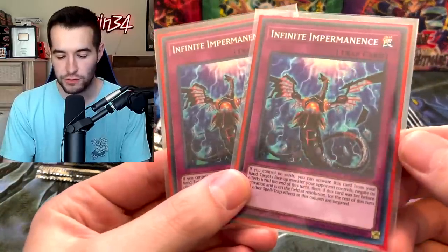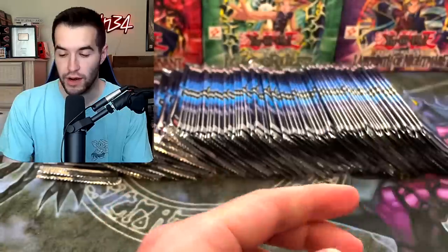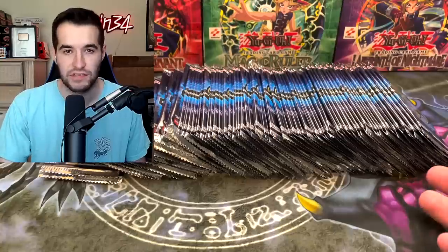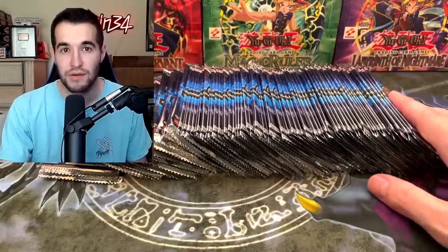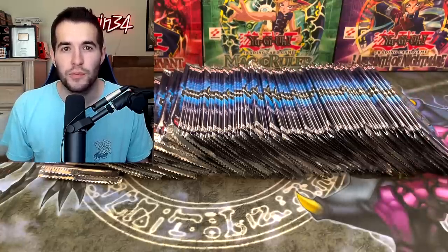Infinite Impermanence was first printed in first edition Flames of Destruction — that's what I have right now, the secret rare. It was reprinted a couple of times. It has always been either short printed or a secret rare, really hard to get, and now they have it as an ultimate rare. The newest structure deck actually has it as a super rare, so it's a little bit more accessible there. However, this is probably going to be the most expensive version, so that's what we're trying to find.